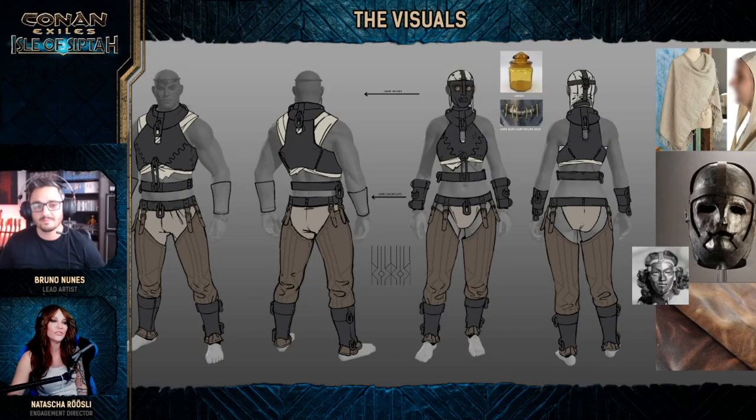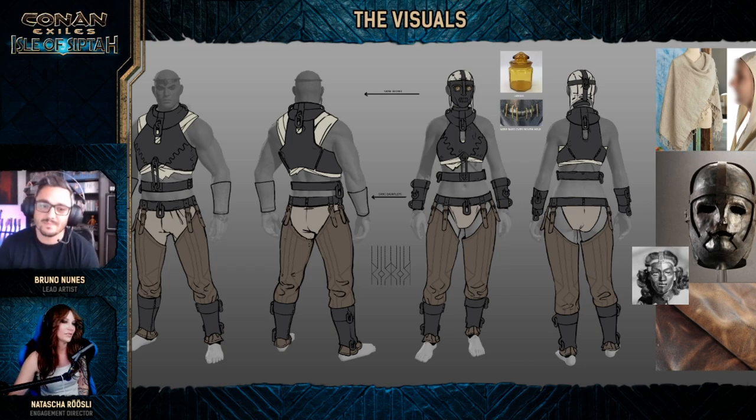And then we have the Tier 2, the medium one, and we have the inspiration and the concept art here right in front of us. If you notice, they all wear masks, and that's there for a reason — it's to hide their humanism, to hide the human aspects. There's a lot of thinking behind this; it's not just nilly-billy, let's make a cool mask. There's actually lore behind this, linked to the story and everything.